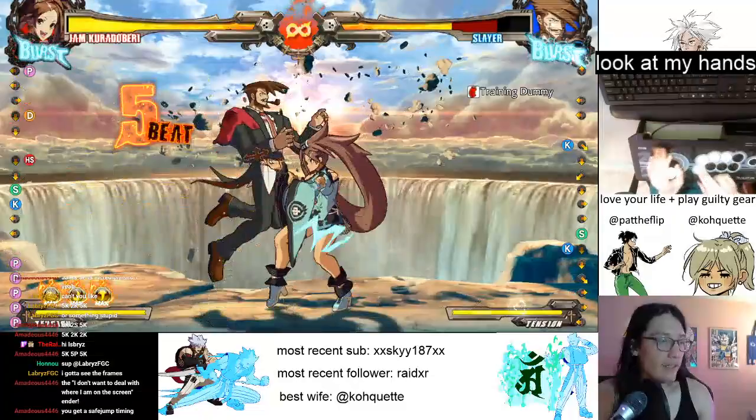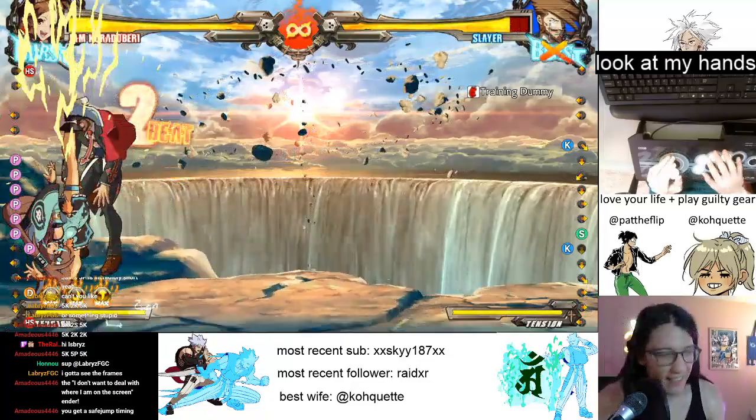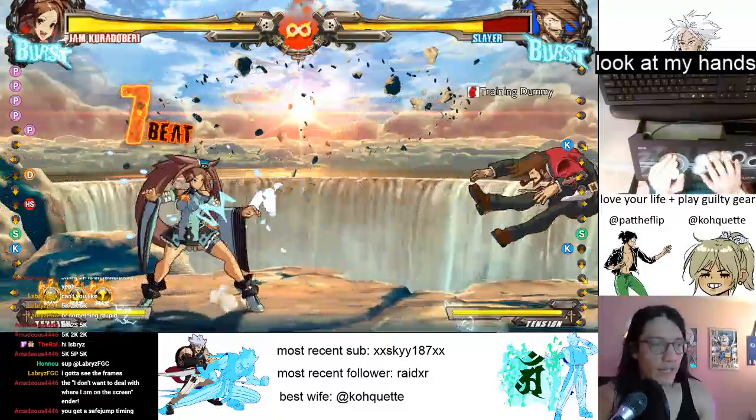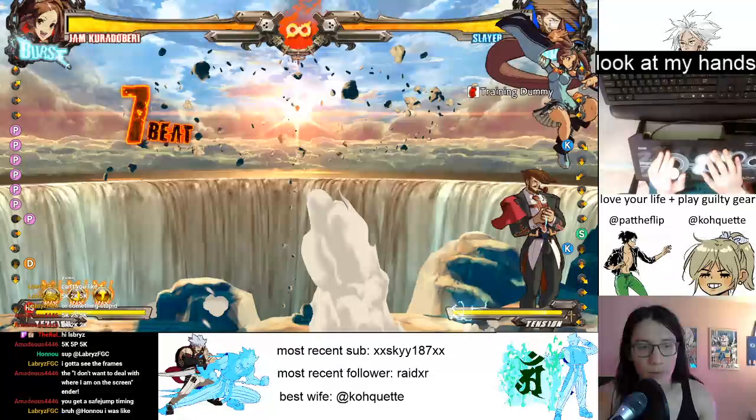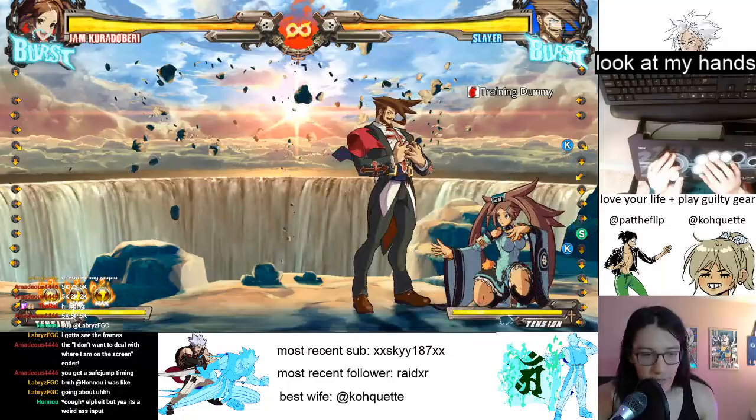I know this motion can feel a little bit weird, canceling from 2D into 4-6-PP, because no one else really does this - there aren't many other characters that have to go from 2D into back-forward like that. The thing you want to remember: most people, when they're having trouble, are holding 2D and then rolling back and then forward. What you want to do is tap the 2 for 2D and then let go and go 4-6.